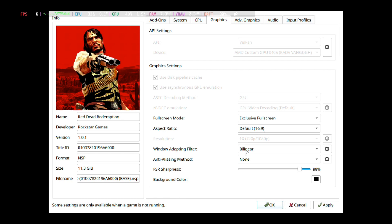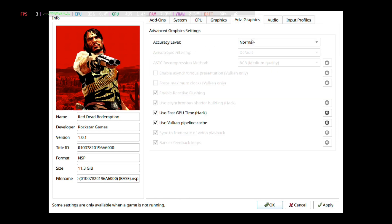I've ticked all these options: Full screen 16x9, 1x resolution, Bilinear, Windows adapter filter. Anti-aliasing method: None. Then under Advanced Graphics: Accuracy level is Normal, ASTC recompression method is BC3. I've checked Enable Reactive Flushing, Use Asynchronous Shader Building (Hack), Use Fast GPU Time (Hack), Use Vulkan Pipeline Cache, Sync to Framework of Video Playback, and Barrier Feedback Loops.